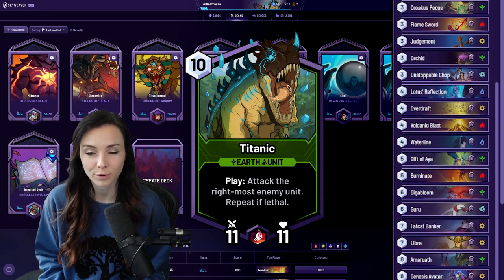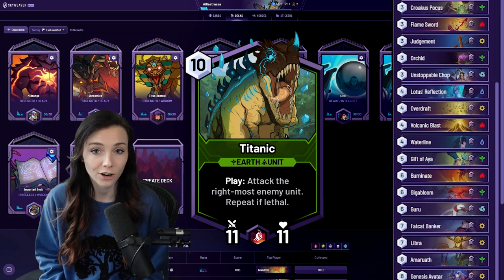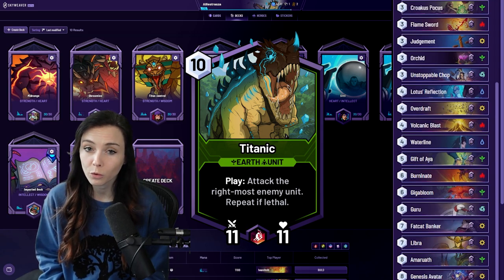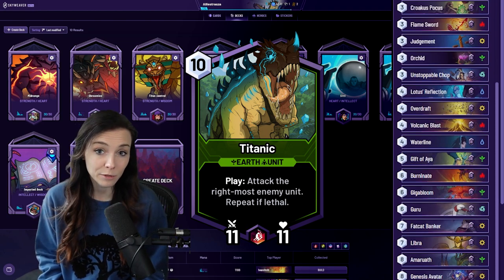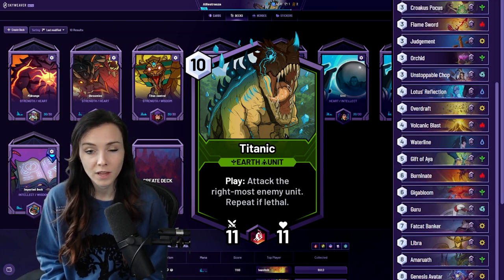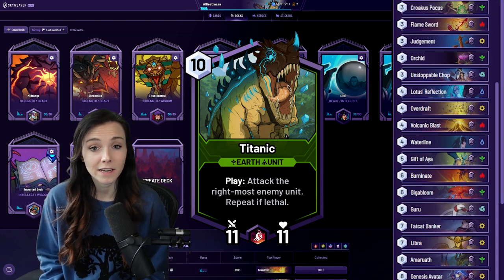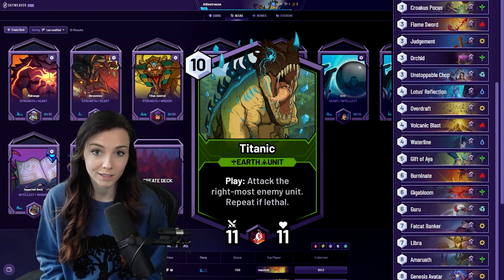Titanic is a pretty interesting one. When you get a chance to play it from hand, it can often clear really difficult boards that your spells cannot, because a lot of your AoE and single target removal in this deck is damage-based. For example, Causewrath only does three damage to the board and to the hero. So Titanic can do a really good job at clearing those medium to large sized units.